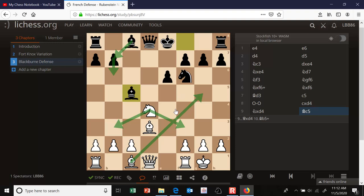White is also going to develop their dark-squared bishop to g5 to pin the knight. And black will get their light-squared bishop into the game by playing b6 and bishop to b7. I think black has already equalized in this position. So I would prefer the Blackburn defense over the Fort Knox variation. That's it for the Rubinstein — thanks for watching!